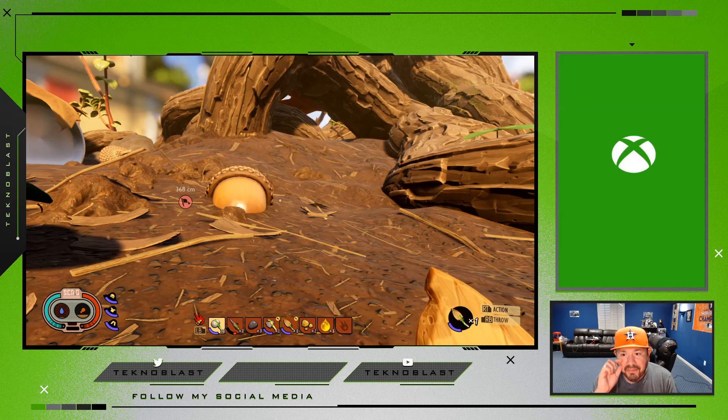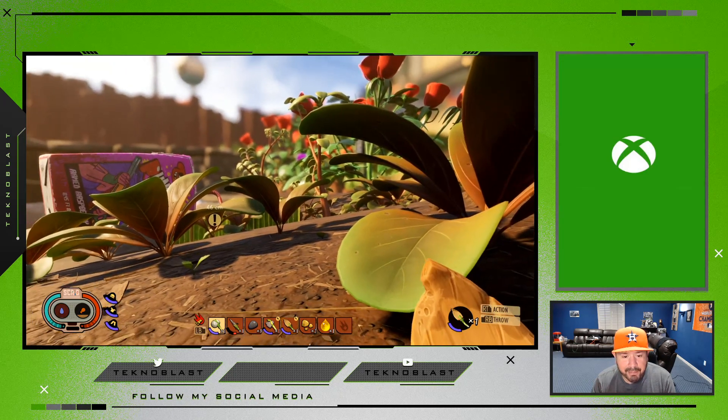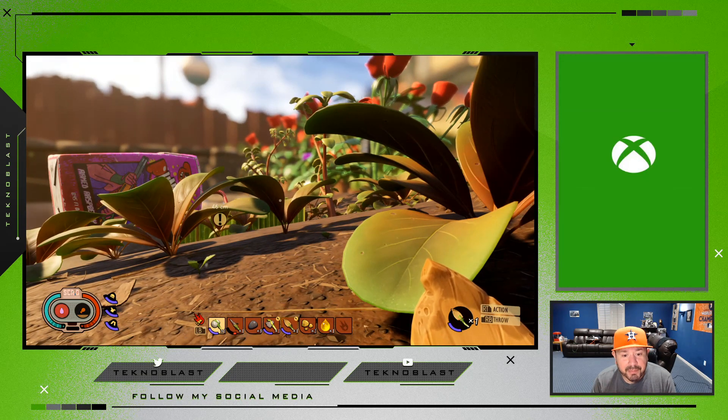Use those markers if you find certain things around the map that may be useful. Customize the marker and it'll be easy to head back to that area and gather whatever you need. For me, these mark my two bases. Let me know what you think, hopefully this helped you out — until then, I'm out.